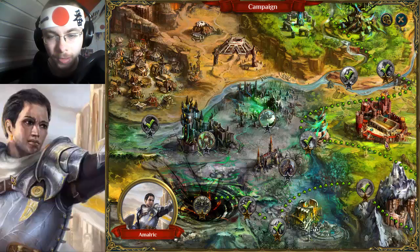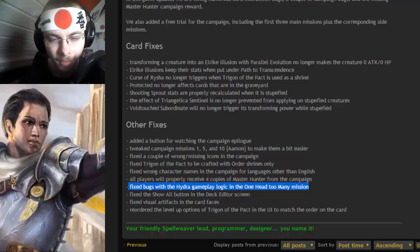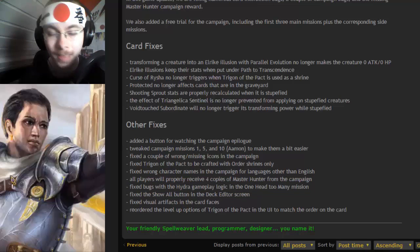That's like two more side missions and then we have Duke Harstford one and a Hydra one. That one by the way also got fixed if we take a look right here — there it is: fixed box with the Hydra gameplay logic in the One Head Too Many mission, because One Head Too Many is obviously Hydra.